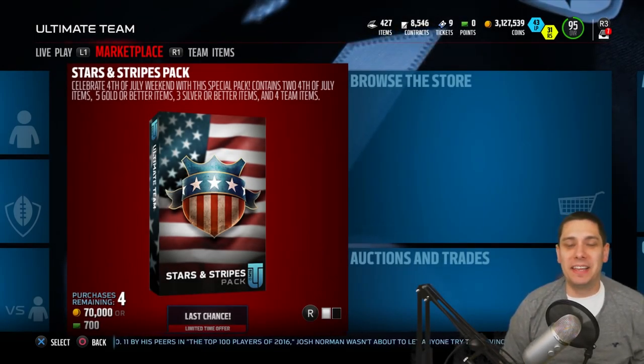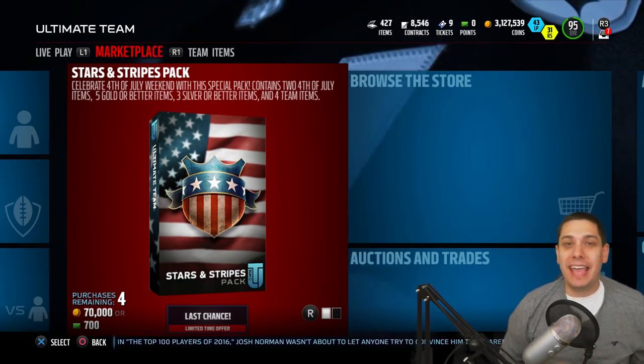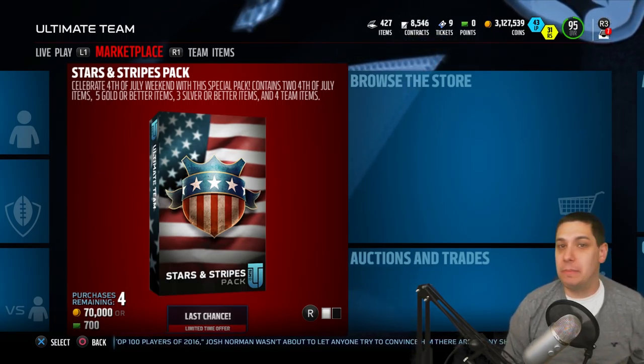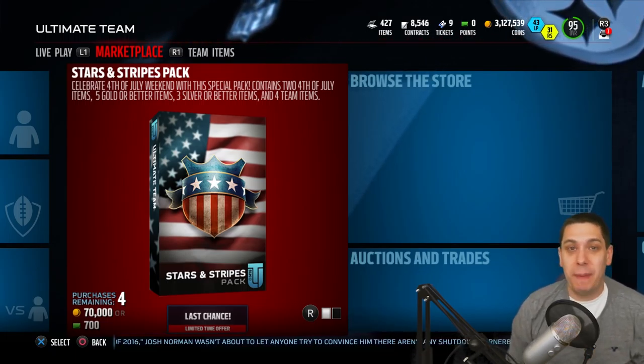Hey, what is going on guys? CLIQUID here back again with another Madden 16 Ultimate Team video. Today we've got brand new packs in the game. We've got a new 4th of July promo as well — Stars and Stripes packs in the game.